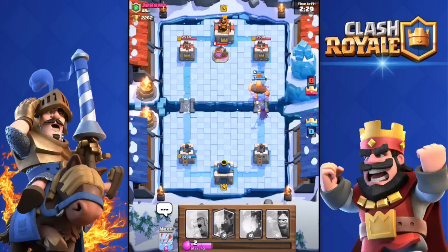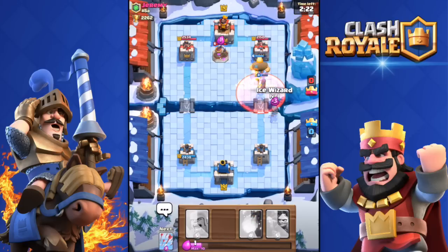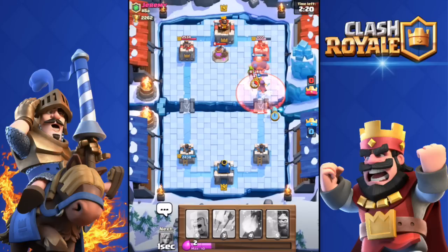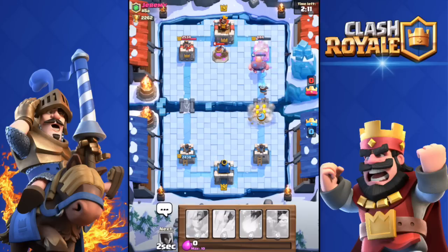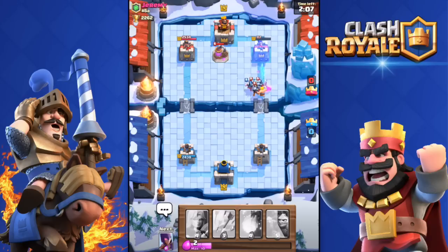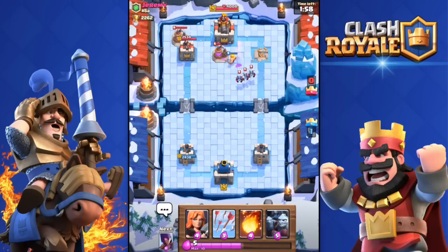I'll drop the Witch with the Valkyrie and the Giant as well. Killing those minions. The Valkyrie went in front of the Giant which was weird. It was so close — about 200 health left on the tower. One more hit — Ice Wizard — yes! Got the tower in the end.